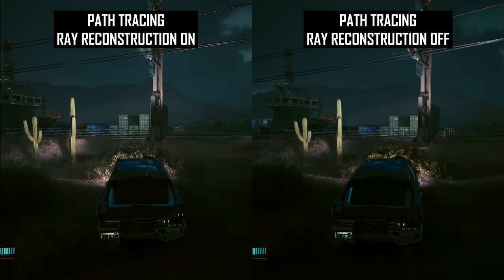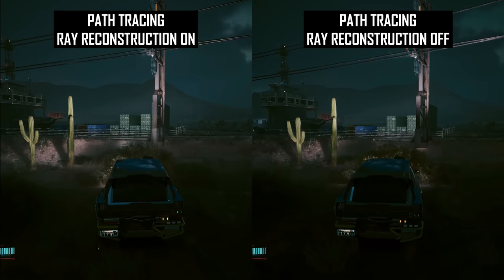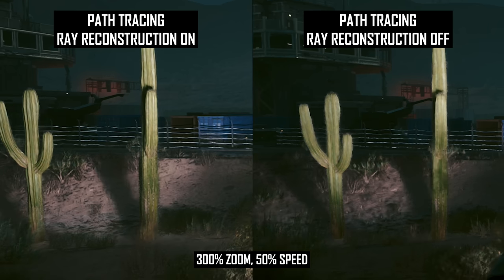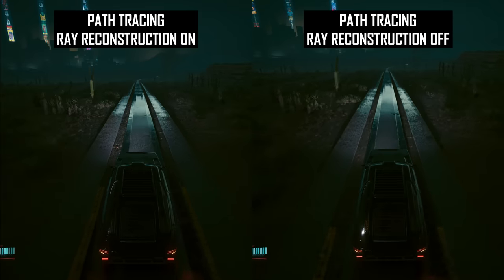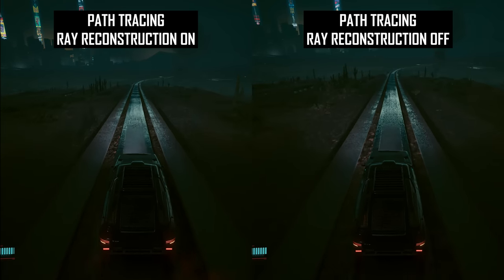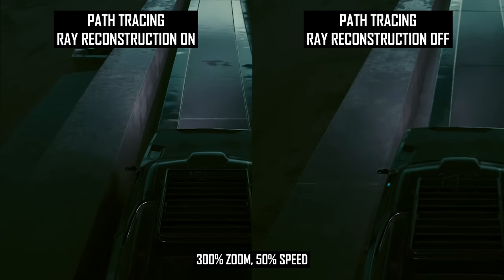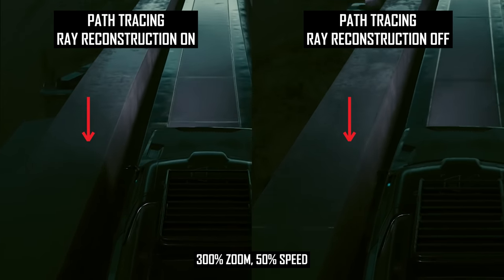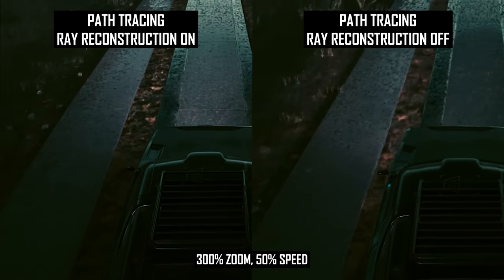It's not just reflections that Ray Reconstruction improves. When assessing shadow quality, Ray Reconstruction produced less noisy shadows in motion — it's a subtle effect, not as pronounced as the improvements to reflections. Ray Reconstruction also provided more accurate car headlights with reduced smearing, ghosting, and blur. With a normal path traced mode, car headlights lack definition in motion and almost appear like a blob of light, sometimes with light appearing before the actual position of the headlight — an artifact of temporal denoising. With Ray Reconstruction enabled, the light is more defined and less likely to appear before its actual position.